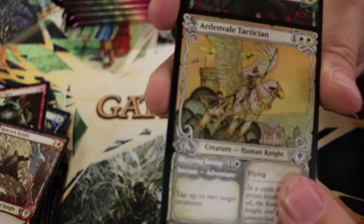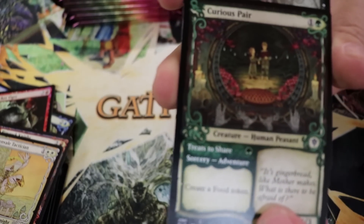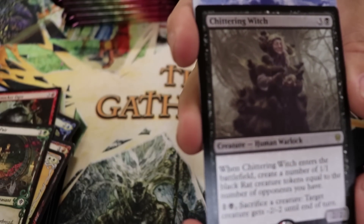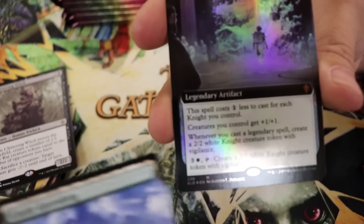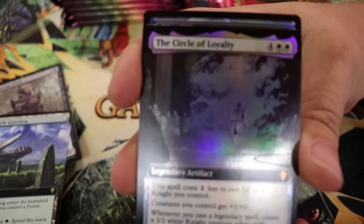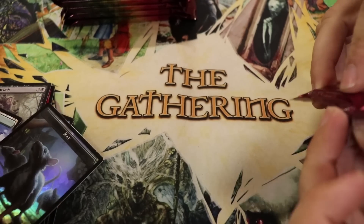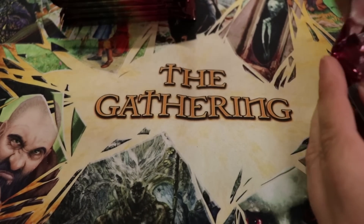Skull Knocker Ogre, Rimrock Knight — we're going to rim around the rock tonight. Storybook Ardenvale Tactician — these storybook cards are gorgeous; they put in the effort. The Chittering Witch — she throws rats at people; she's a crazy rat lady and I love her. Extended art Castle Garenbrig and a foil extended art Circle of Loyalty, plus a Rat token for you to throw at people with your old lady. And food on the other side — food every time!